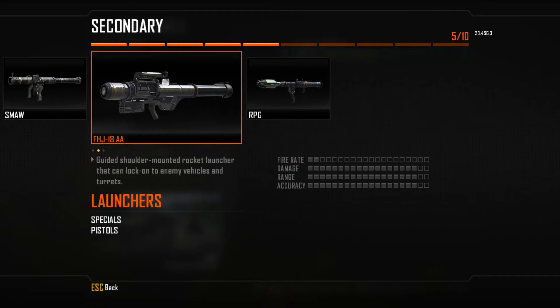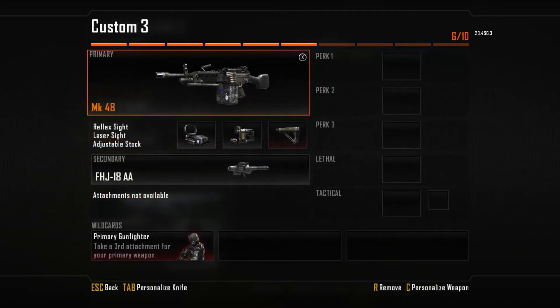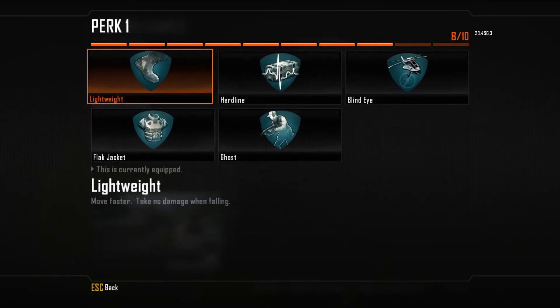With the weapon itself buffed and covered, let's move to the secondary. The FHJ-18 AA is a very good weapon for taking down air support — that will be your main task with it. Since you're not directly on the front line but slightly behind your teammates, you'll have time to take it out and shoot down UAVs and other air support to help your team, and yourself — you won't need to pick Blind Eye as a perk.